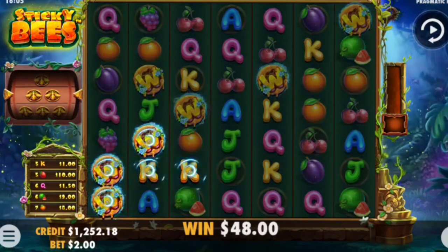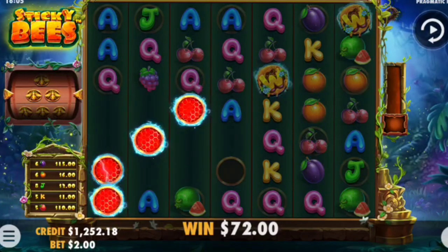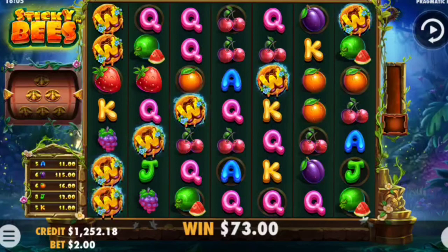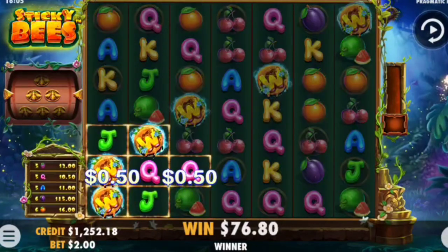The ones that come down automatically will disappear after a win. But these four that are clustered down in the left-hand corner will always stay there until the seven spins are over. So this is really good news, guys. And it just keeps on popping. We've already got back nearly half of the buy-in and we're only at the beginning. So we've got a long way to go and a lot more wilds to come out.